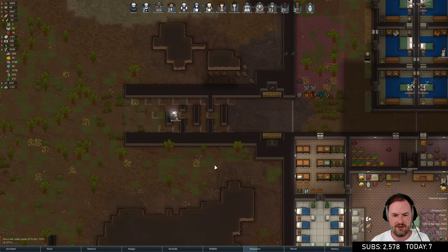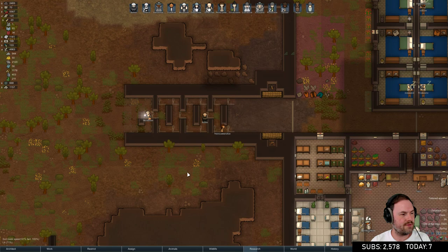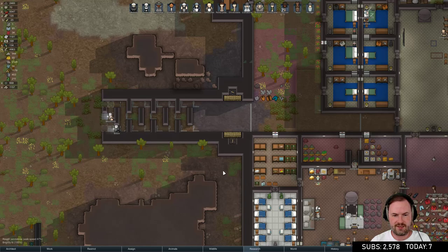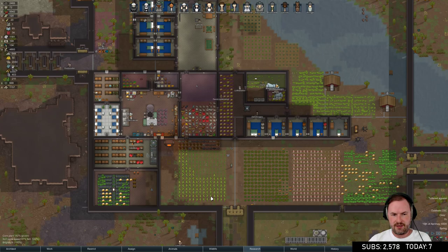We can make this a no-go zone for colonists so they never go in here, then have one person on cleanup duty after the raid is complete. Don't put traps in the middle and then put doors down through the middle. It's going to cost us a lot of steel but our western hole is going to be really good, a real nice kill zone.